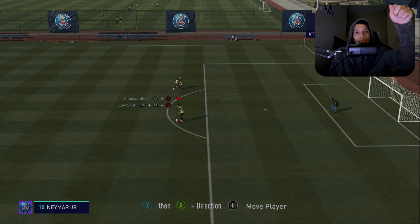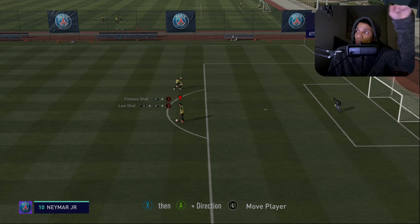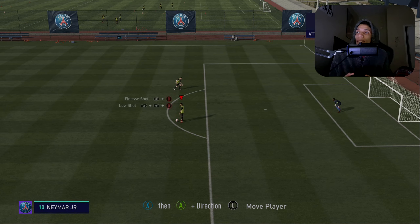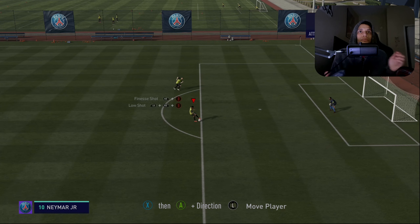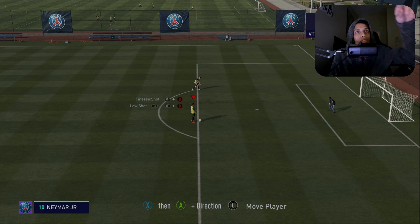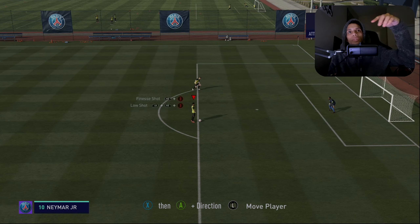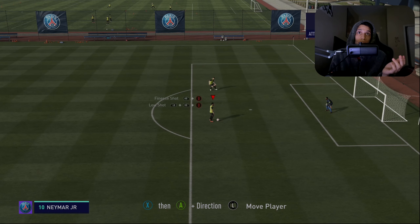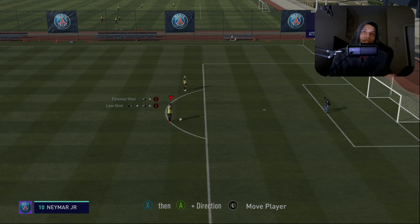Step two: now that you know how to do the fake shot stop, when you're in that standing-still situation and you want to go to the right, exactly at that point you do the inputs on screen — a fake pass — and then move elastic in the direction you want to go, all at the same time. And there you go. He turns like that because he's standing still, which is why the fake shot stop matters. You don't even have to be running — you can just do all the inputs fast and boom, it's quick.